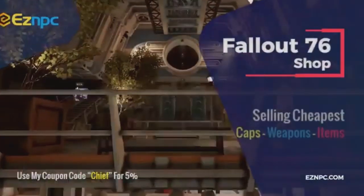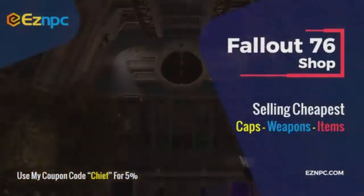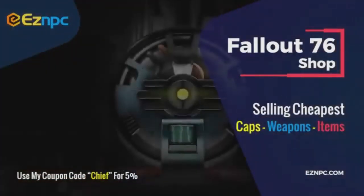What's good guys? Go to easympc.com for the cheapest and safest way to get caps, weapons, and items in Fallout 76 — links in the description down below. Use coupon code CHIEF for 5% off.